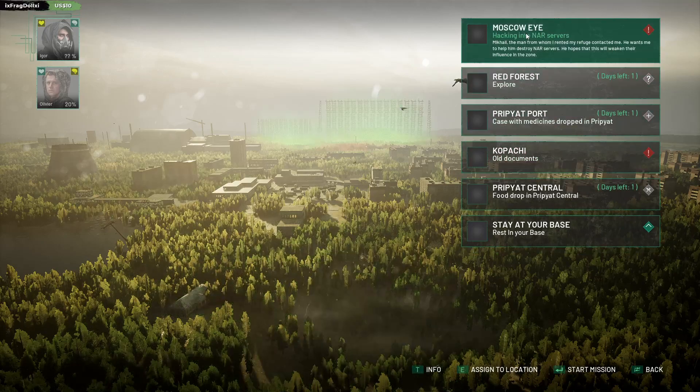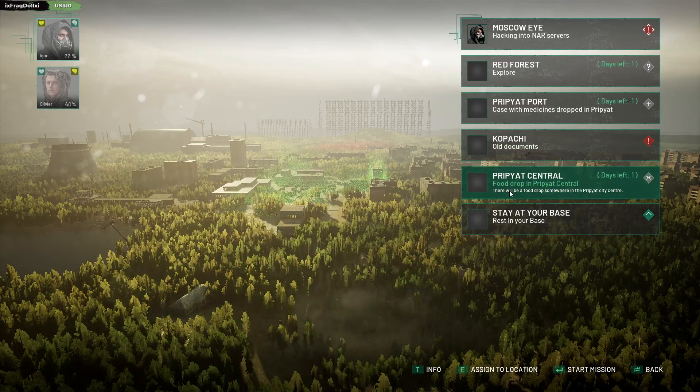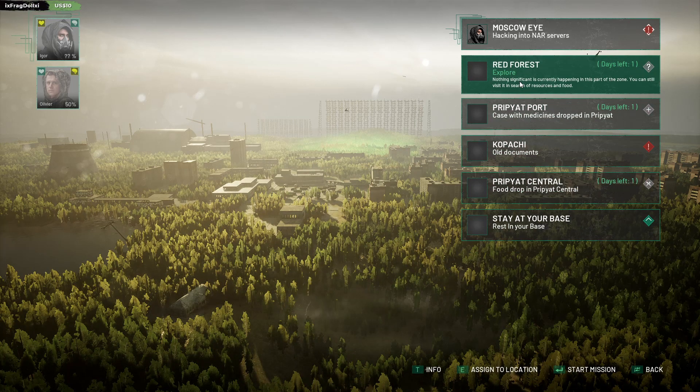The NAR soldier. Mikhail. Maybe this is the guy — the man from whom I rented my refuge contacted me. He wants me to help him destroy NAR servers. He hopes that this will weaken their influence in the zone. Now we know there's a lot of good loot behind lockpicks. So back to Moscow Eye with the lockpicks. Should I send him back to the forest?